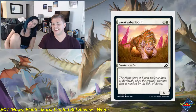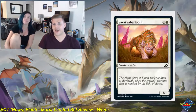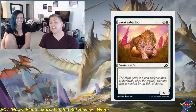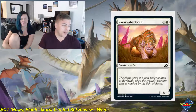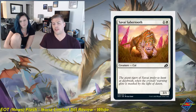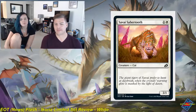Savai Sabertooth is a one white common creature cat, a 3-1. We get a dozen of these every set and we'll see it a dozen times more in the next couple sets. 3-1s are only good in aggressive decks, and there's a point where they just become so outclassed that you'd rather have a 1-3 instead. A 1.5 for me — not that impressive.